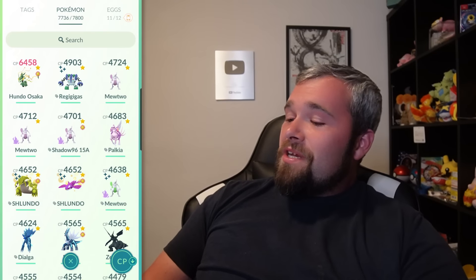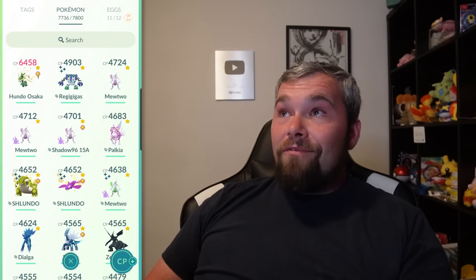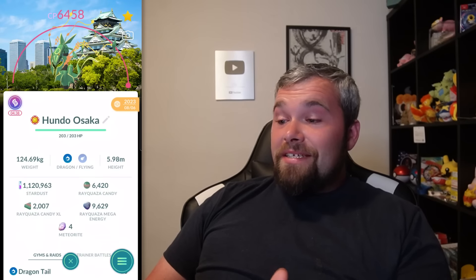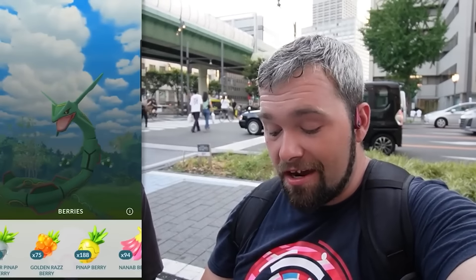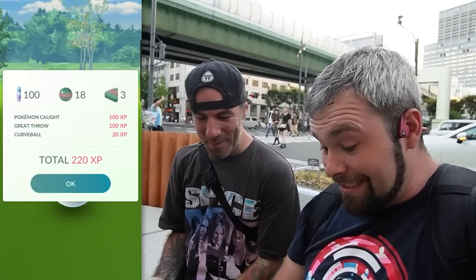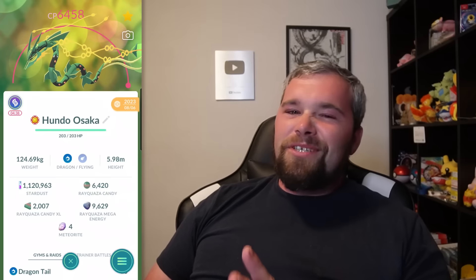Now it's time to dive into the collection. This is what you see when you look at my top CP Pokemon. Obviously the Mega Rayquaza isn't always on top, but I have one now because I was using it. If we click on it, you can see the name says Hundo Osaka, and it has the background. This is indeed a Hundo that we got on the final ball — we got very, very lucky getting this. I really thought it was going to run, or that I was going to have to use my Master Ball, but I'm very glad I didn't. It looks like a big Japanese dragon with that castle in the background. Absolutely love this thing.